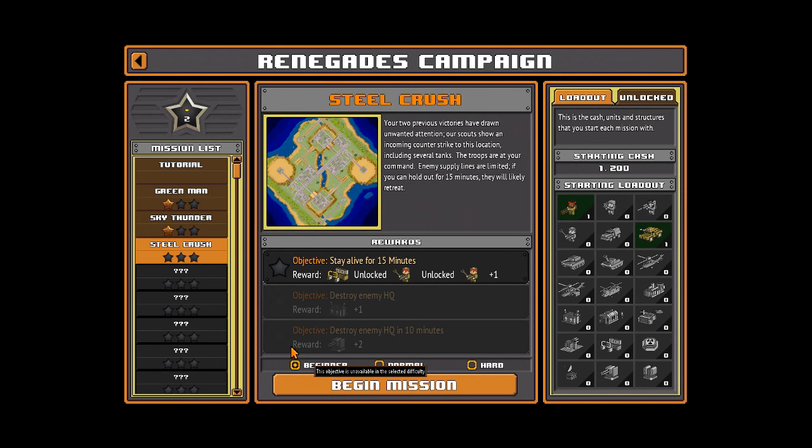All right everyone, Wanderbot here and welcome back to 8-Bit Army. Let's keep it on normal difficulty. The objectives are: stay alive for 15 minutes, destroy enemy HQ, and destroy enemy HQ in two minutes. So this is a survival mission. We're going to get attacked by a bunch of enemies, and we unlock engineers and a tech lab. All right, let's see how this goes.